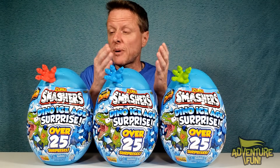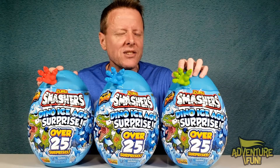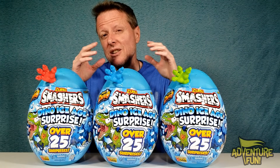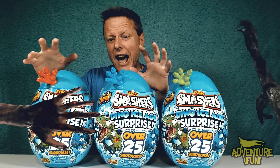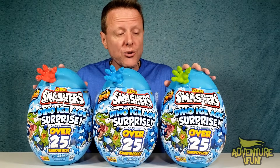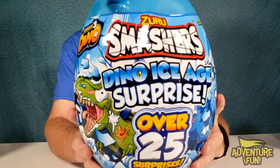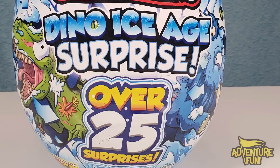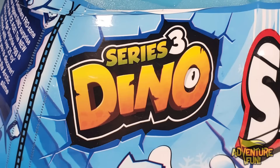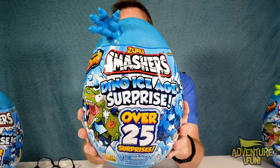You can tell just by looking at the hands that there's a different dinosaur in each one. These hands look pretty cryptic — if I didn't know I was looking for a dinosaur, I'd think zombies were coming out: the green zombie hand, the devil hand in red. We've got all three. On the front it says Zero Smashers, Dino Ice Age Surprise, over 25 surprises, Series Three, with a big T-Rex crashing out of ice. For ages five and older.